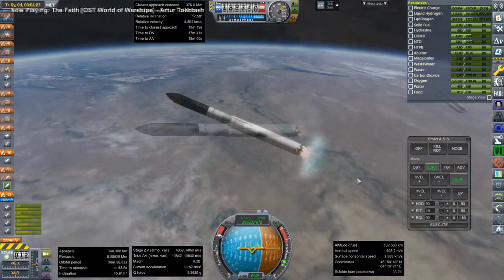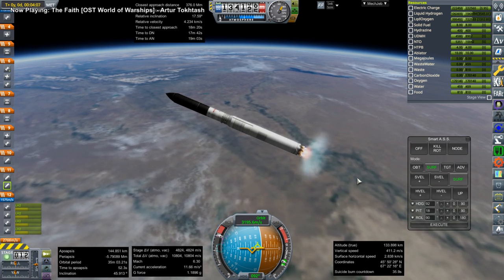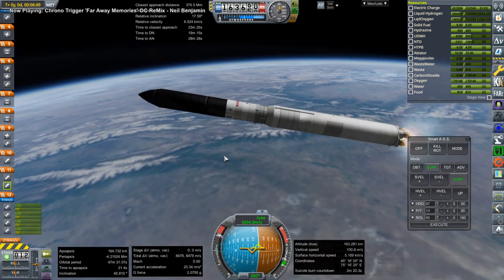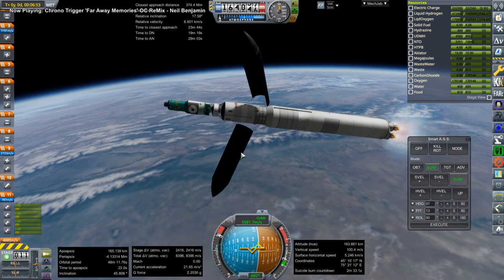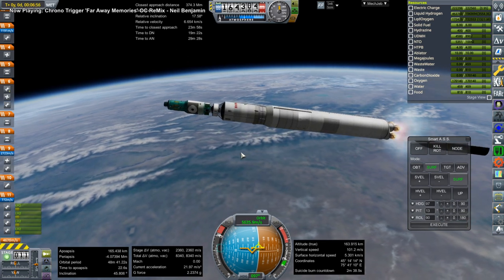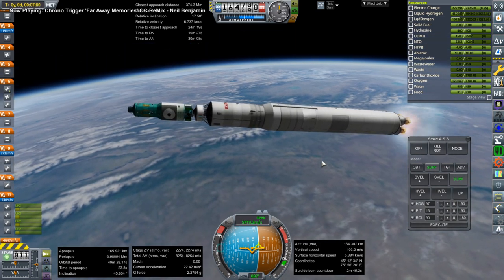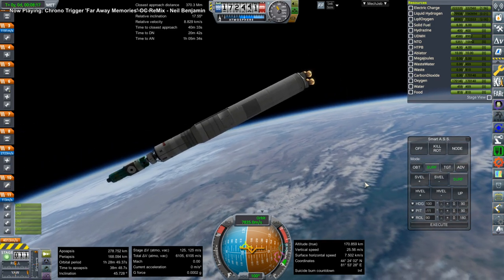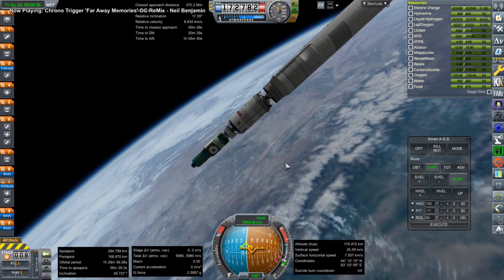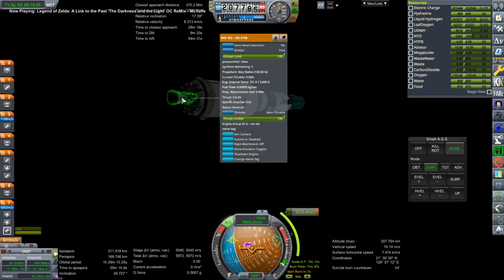This Energia slash Vulcan is from the Deku (D-E-C-Q) mod. Even though it's outdated and hasn't been updated for a long time, it works except for Buran — Buran does not work right. The fairings are somewhat problematic too, but they look good so I hesitate to replace them. The whole rocket looks good and I can't imagine using anything else for Energia slash Vulcan.